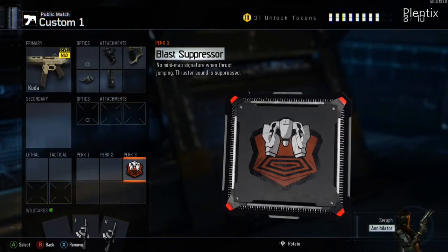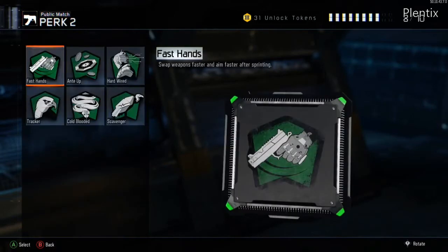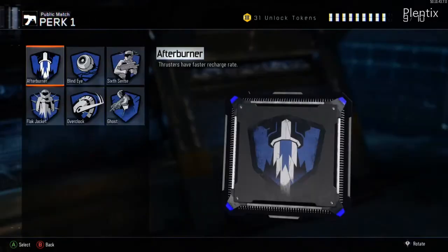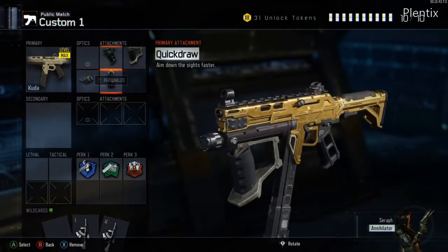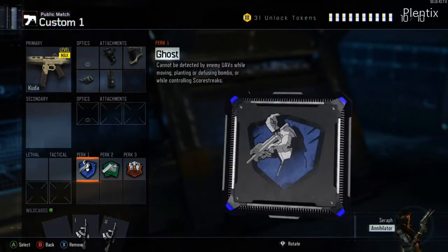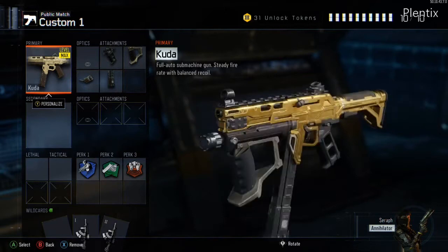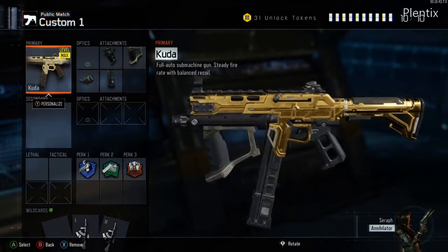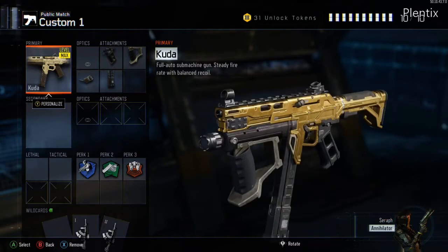Blast Suppressor I'm going to throw on — I don't want to show up on the enemy team's mini map when I boost, because I'm going to be boosting and rushing around the map. It's an in-your-face rush playstyle SMG class. Fast Hands is the second perk — I aim faster after sprinting and can switch guns faster. For the first perk, Ghost — I don't want to show up on the enemy team's UAV. I'm still stealthy even without a suppressor. This class is a beast, pretty much my favorite SMG class by far. See you guys in the game, peace out.